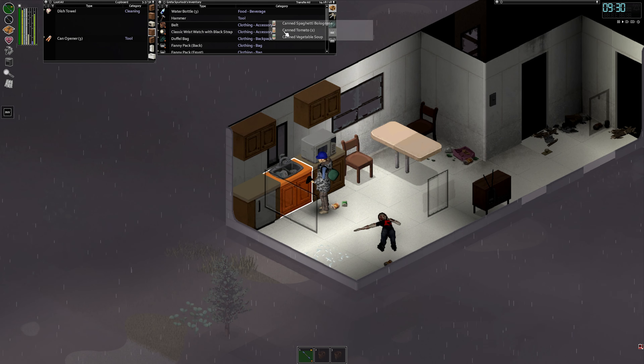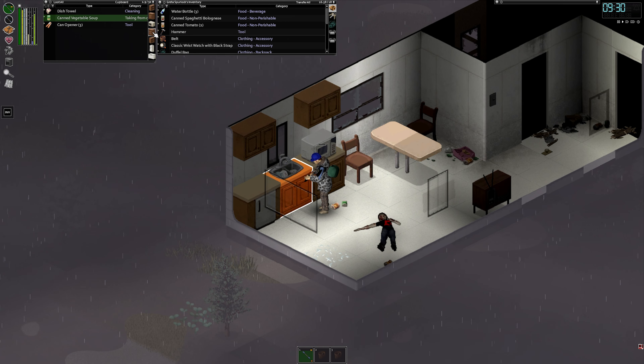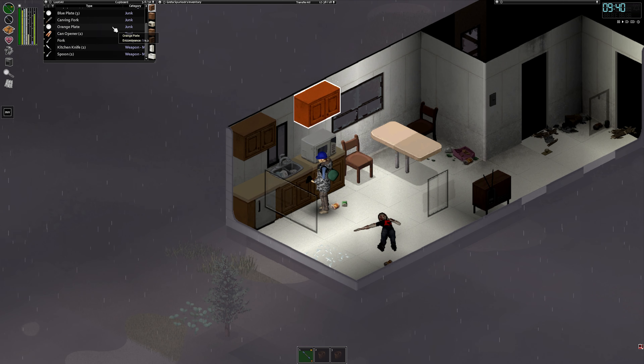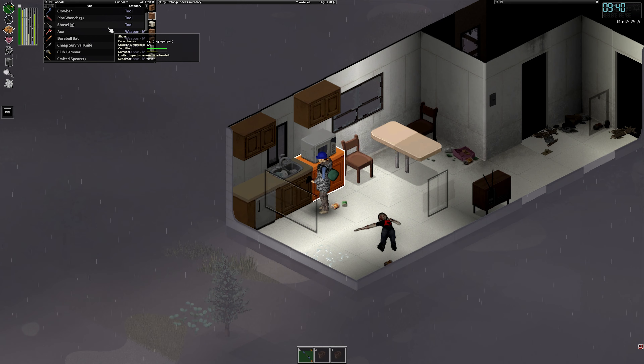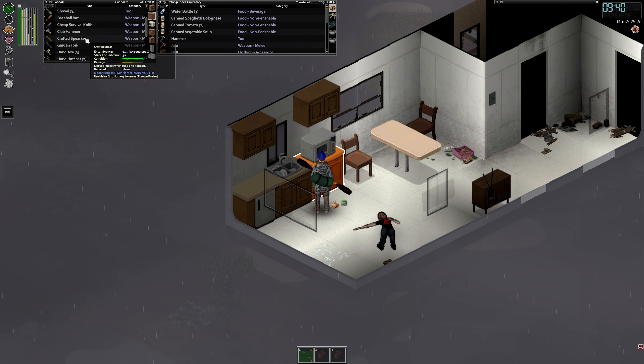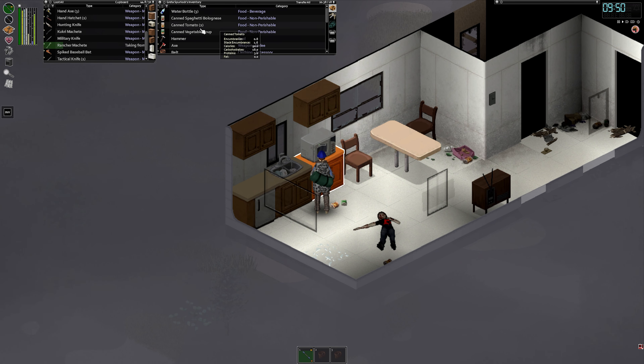Why is that so funny? What if that's a bug? Yeah, because this feels like some sort of... oh there's an axe! Drafted spear, gun arsenal — these are all like different. Got another machete in here then — rancher machete. Okay well, we are very over-encumbered.